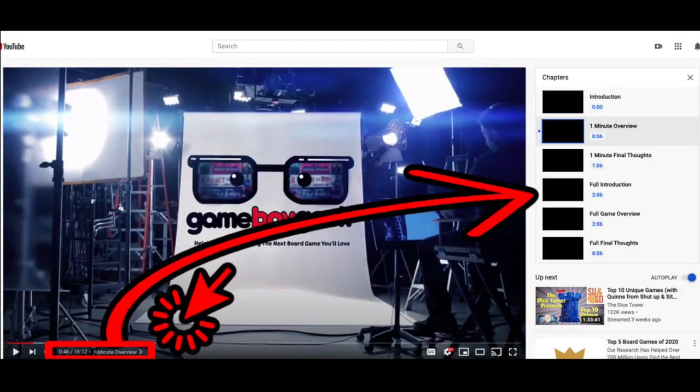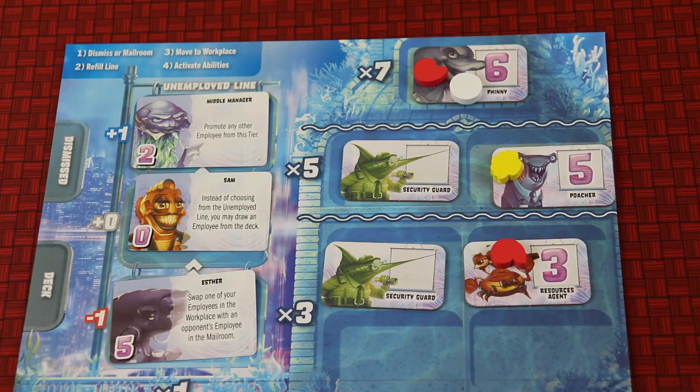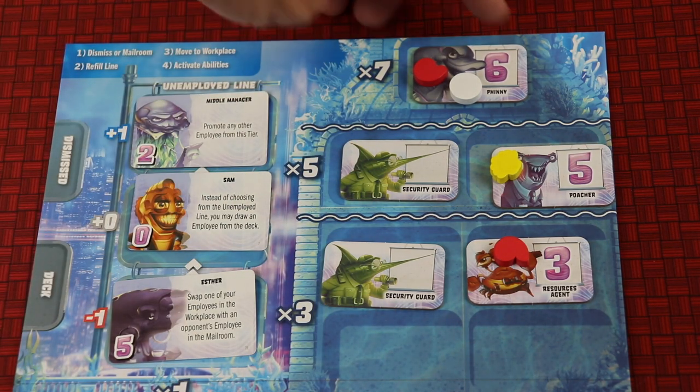Squid Ink is an underwater corporation game for 2-4 players where you're going to be bringing employees into your mailroom and then out into the workplace, activating abilities. You're trying to get your employees onto the workforce because the higher they move up the corporate ladder, the more points they're going to be worth.